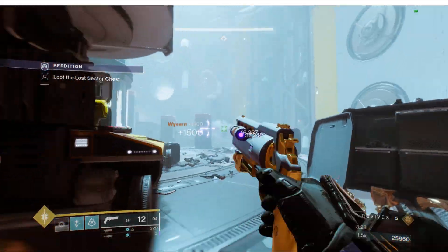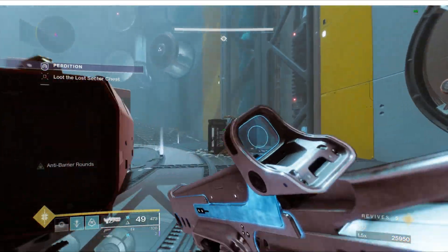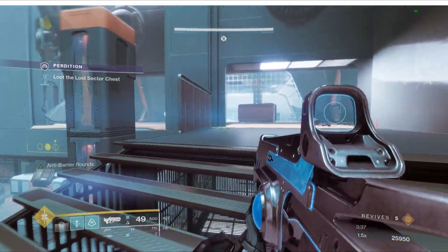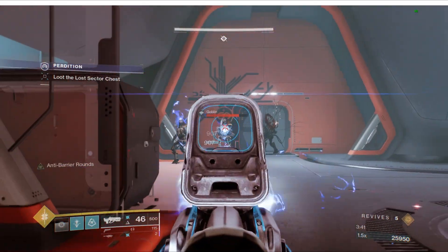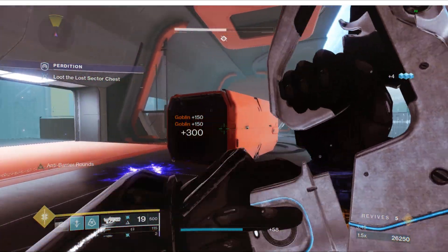You can shred the boss and shred them easily. There are two barriers in the back on the bridge — very easy. Use your rockets, grenade launchers, whatever you want. But honestly, breach and clear is not this type of lost sector — use rockets.